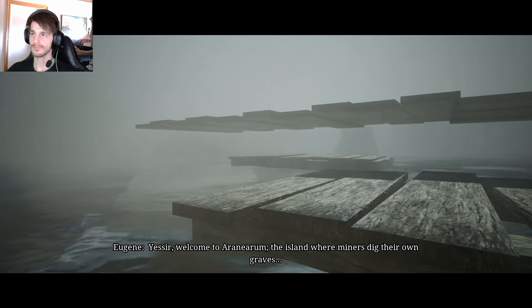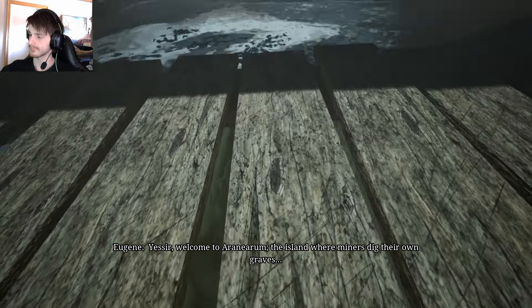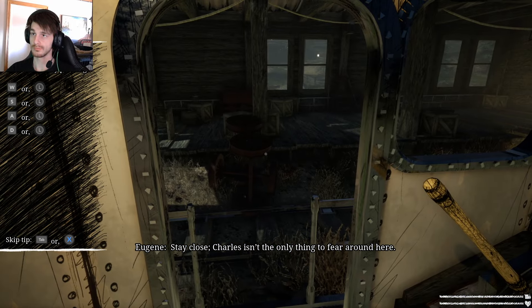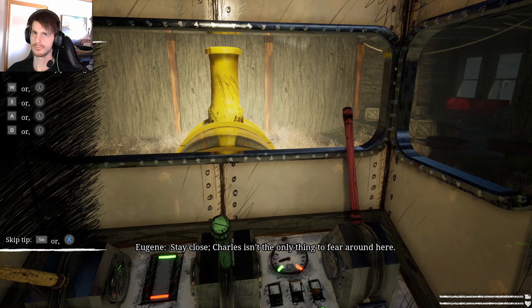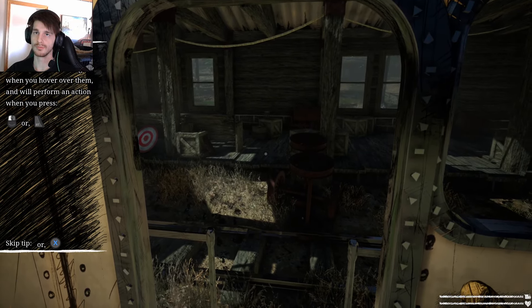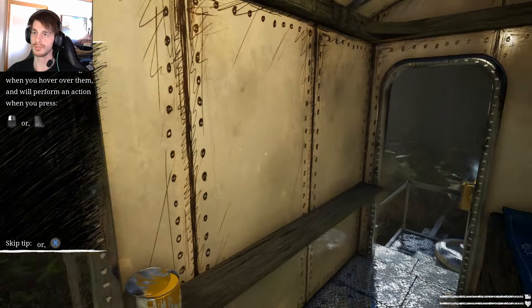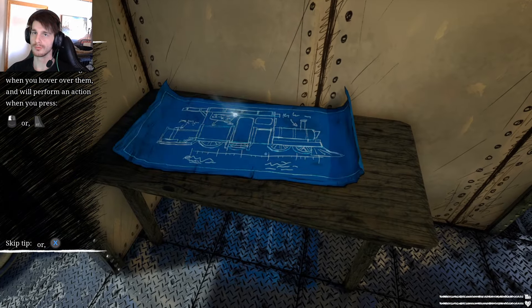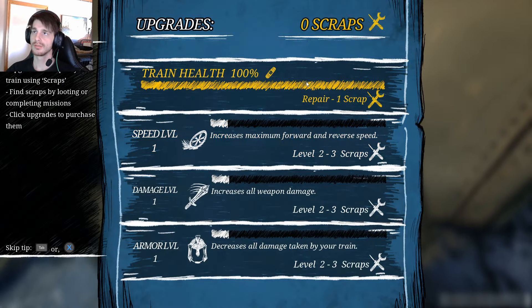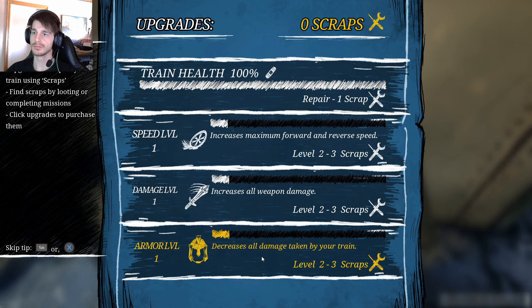Game tutorial: 'Welcome to Aronimink Island, where miners dig their own graves. Stay close - Charles isn't the only thing to fear around here. Interactable items will glow when you hover over them and will perform an action when you press.' You can play this on controller but I'm currently playing on mouse and keyboard. We can upgrade the train with health, speed, damage, and armor to decrease all damage taken.